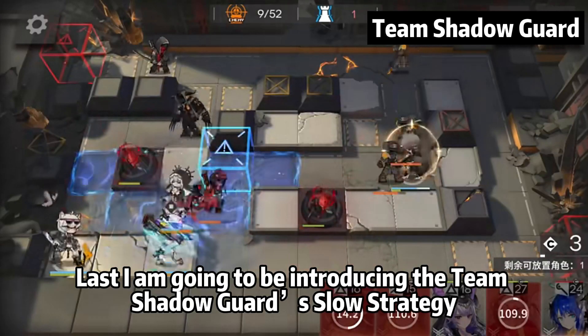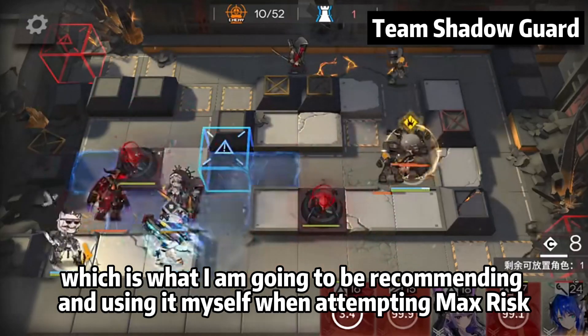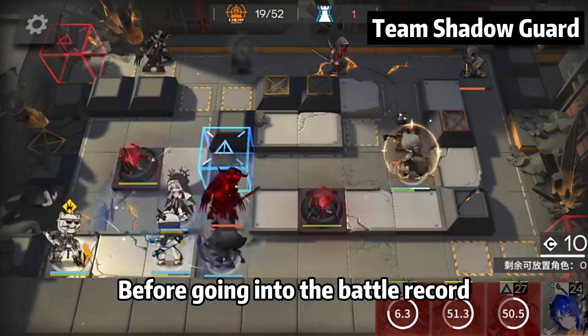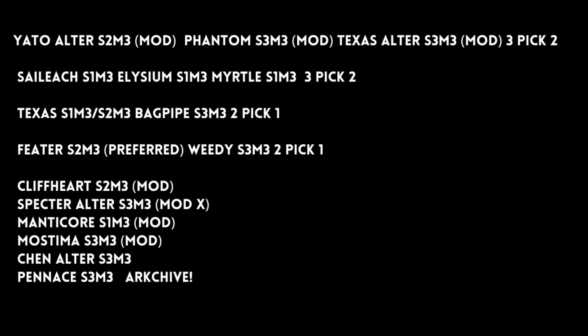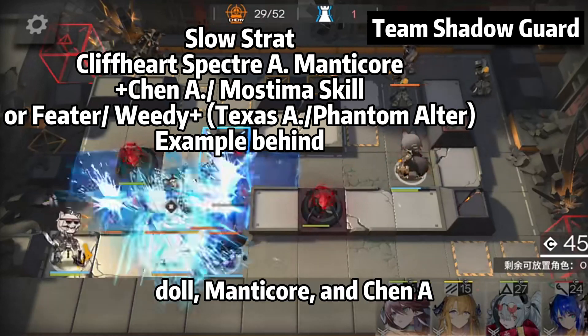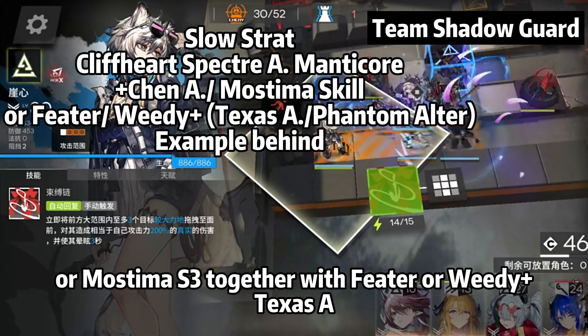Lastly, I'm going to introduce Team Shadow God's slow strategy, which is what I'm going to be recommending and using myself when attempting max risk. This is more accessible for Dolphin Doctors because only 9 operator slots are used. The main concept is to stall the enemies using slow with Cliffheart, Spectre Alter, Doll, Manticore, and Chen Alter, or Mostima S3, together with Feater or VD plus Texas Alter and Phantom Alter.